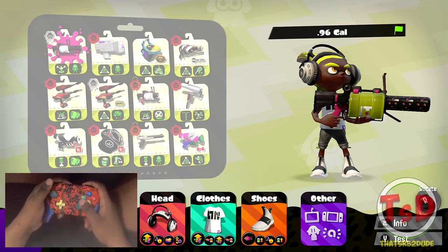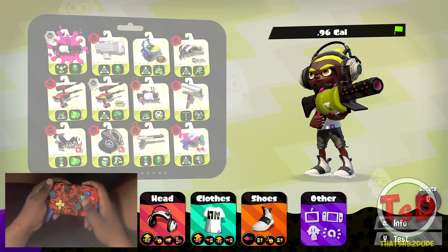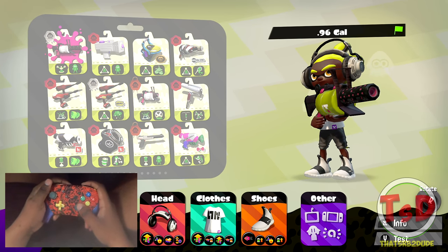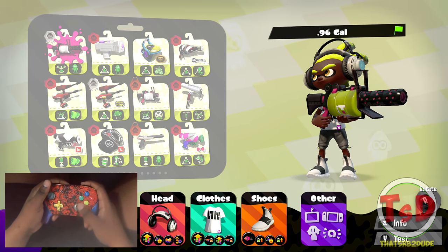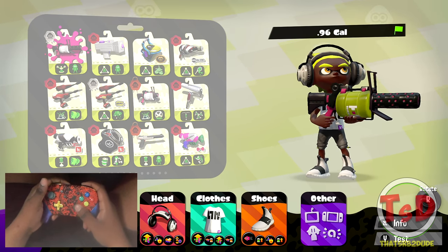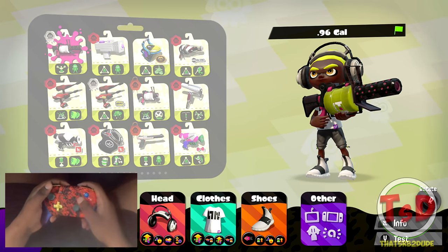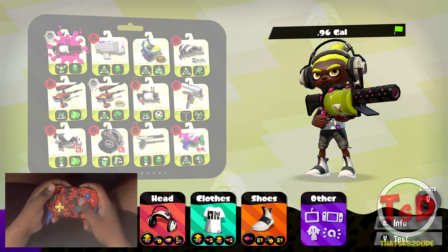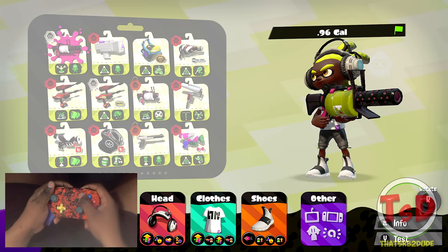I'm starting with the regular 96 Gal, which comes with Sprinkler and Armor. It's a fairly long range weapon, and I'll show you the build I'm running. My microphone audio is a little loud but I've tried to edit it so it's not too harsh. Let's get into the games.